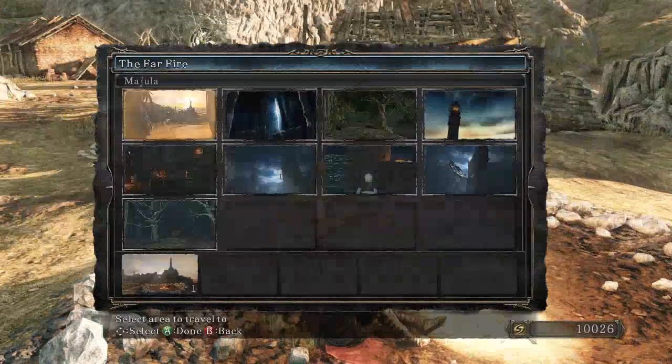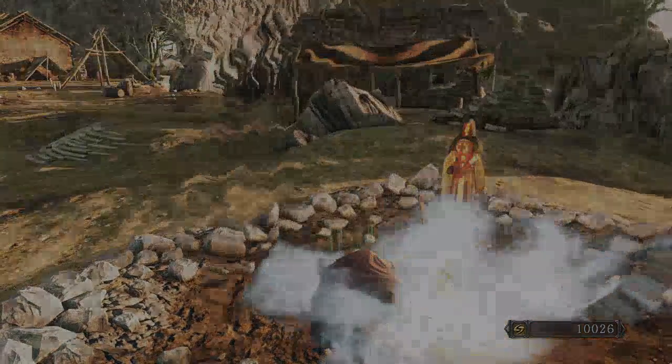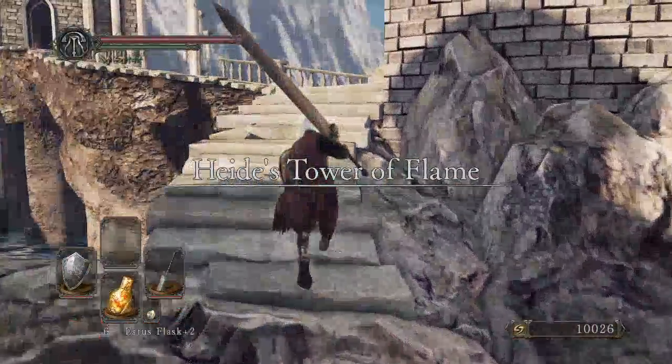Now, next we will go back to Heide's Tower of Flame. I do not believe we will be fighting the Executioner's Chariot today — we'll just be doing some side things. And then we will fight the Executioner's Chariot probably next episode.